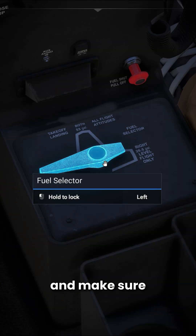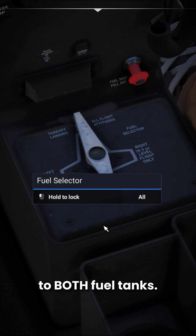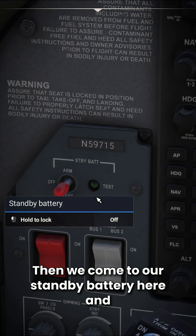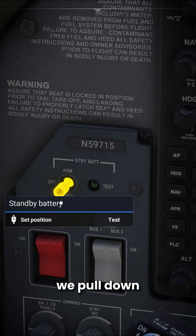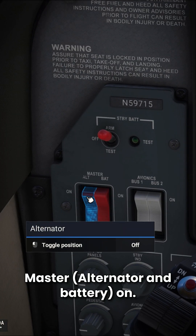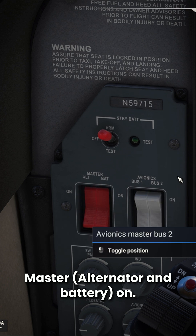Come down to your fuel selector and make sure that is set to both fuel tanks. Make sure your fuel shutoff valve is pushed in. Then we come to our standby battery here and we pull down to test it and we hold for 10 seconds, then move it up to the arm position. We'll switch our master alternator and battery on.